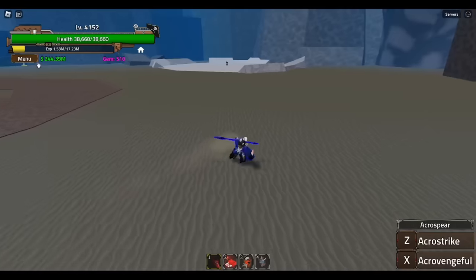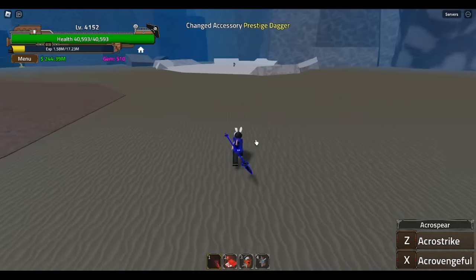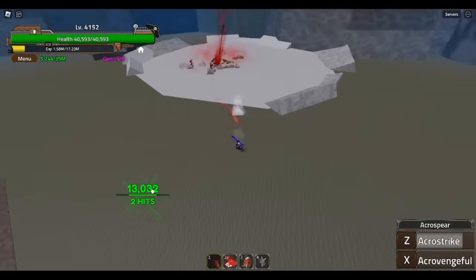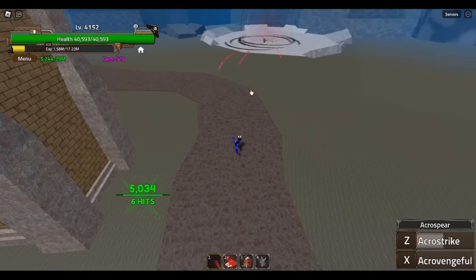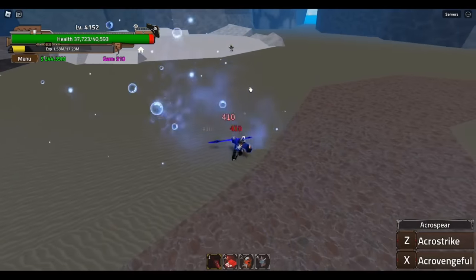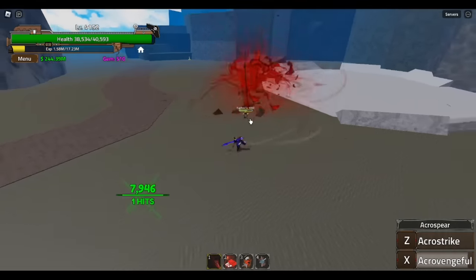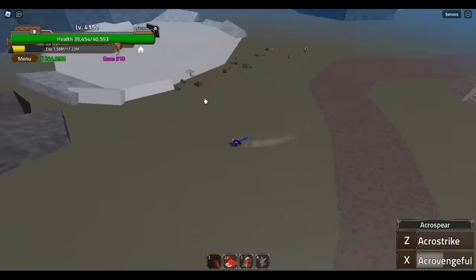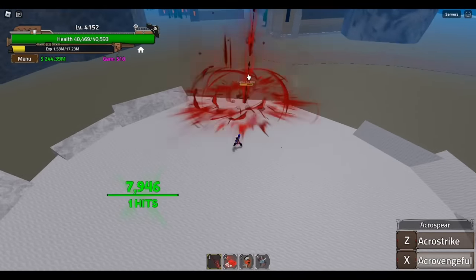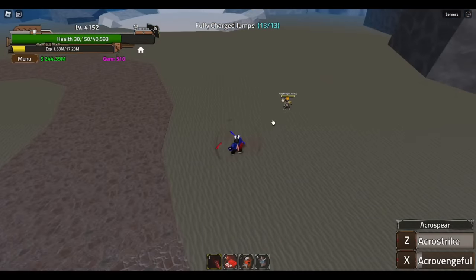So I don't have max HP anymore, and I'm not max level, but we'll see how much damage this sword does. With Prestige Dagger, Acro Strike — let me try it again. One down — look at that, and it hits again! That's 18,000 damage — insane. Then we have Acro Vengeful, which is the X move. Look at that, 10k damage per hit.